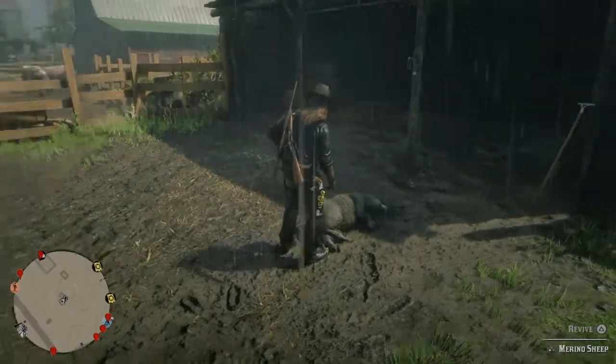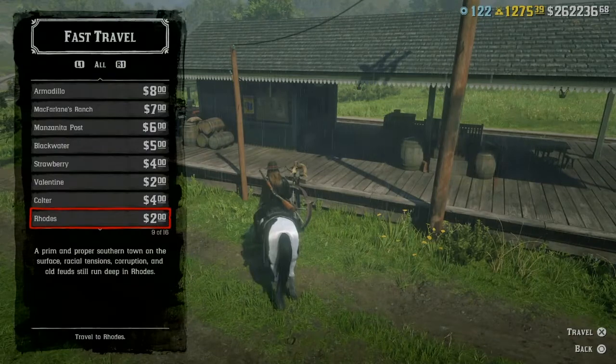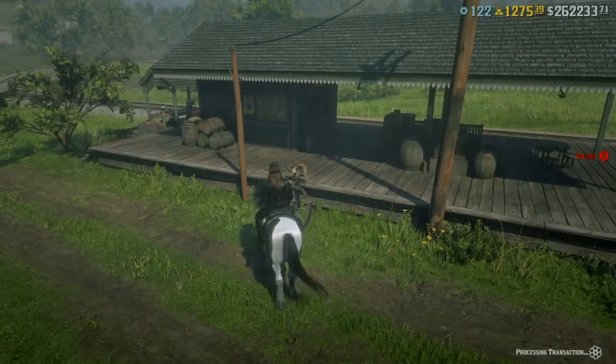That was about ten minutes. Now make your way up to the Emerald Ranch train station where the fast travel is — it's gonna cost you four bucks, but oh well. Fast travel over to LaGrasse.